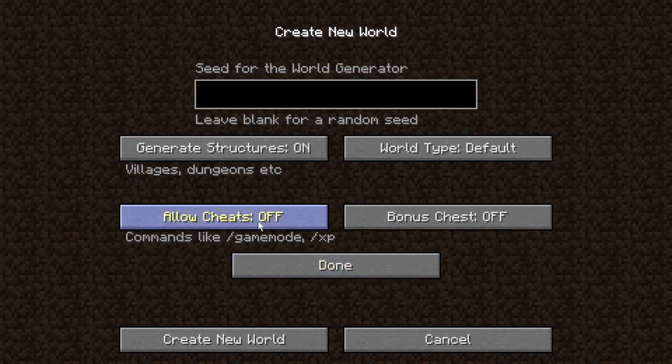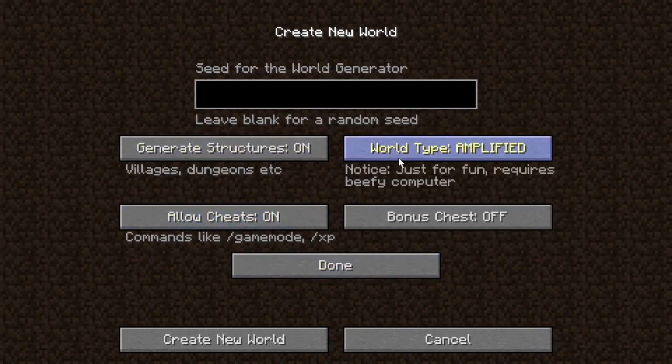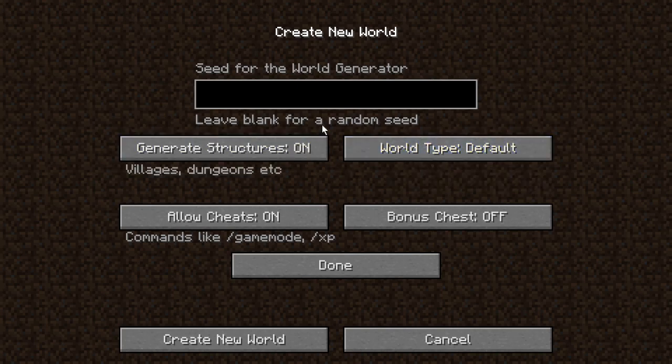So yeah, we're going to be in survival mode as always. I'm going to have cheats on so we're going to keep inventory. I think we'll leave the stuff default and we'll have the seed set to 400 because this is the fourth season. Bonus chest — I'll leave it off. So let's just get straight into this. We'll load in the world. A pro tip: blocks can be mined faster if you time your clicks correctly — I don't really know what it means by that.